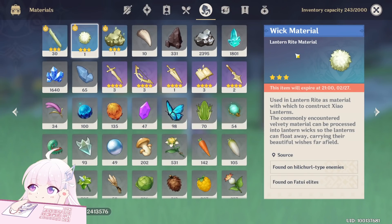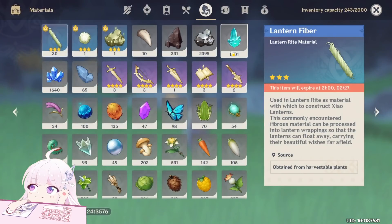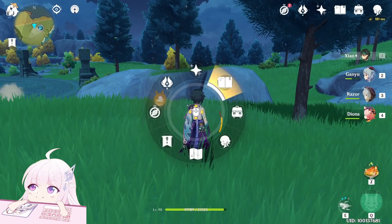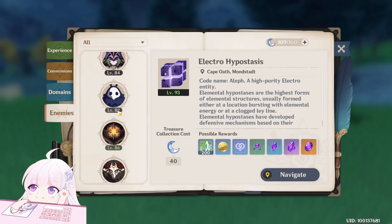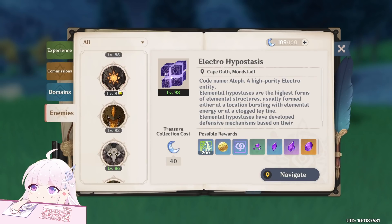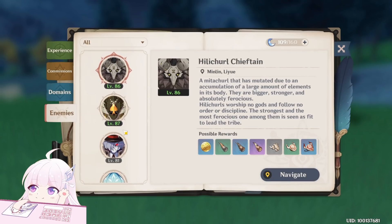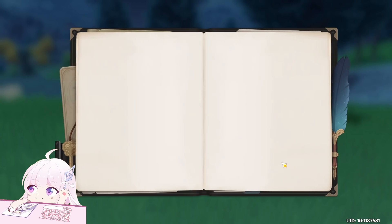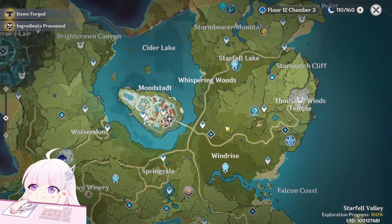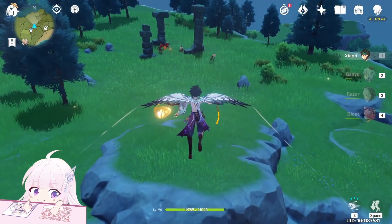Now the second material is the wick material, which you can get from Hilichurl-type enemies and from Fatui enemies. This is really easy — you can see Hilichurls basically everywhere, so just kill them. And if you can't find them, you can also use the book to search for them. For example, you can look up the Hilichurl Chieftain, Hilichurl Shooter, or normal Hilichurls — it will mark them for you. I'll go to a spot where there are four of them.